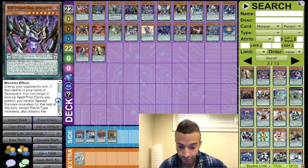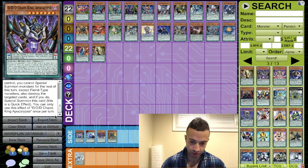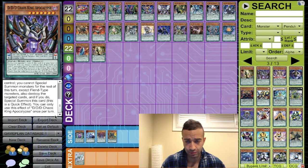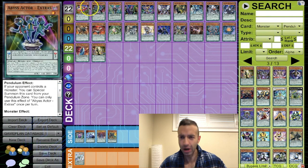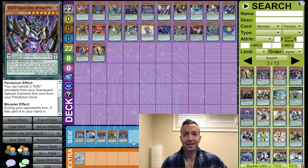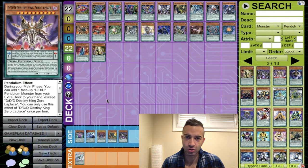During your opponent's turn, if this card enters your hand or grave, target two face-up spells or traps you control. The scale effect requires two DDs — if it was one DD I'd like it, but two is not enough. I don't like the card, we're not playing it. We'll put Apocalypse in the side deck just in case you can find some use for it.